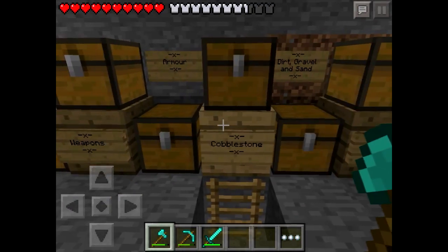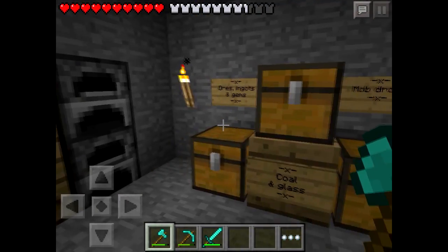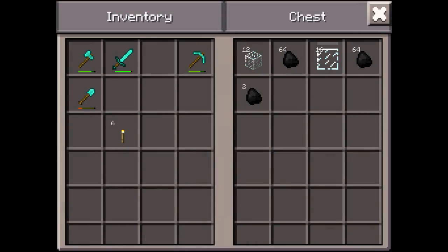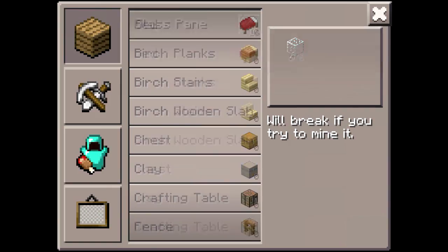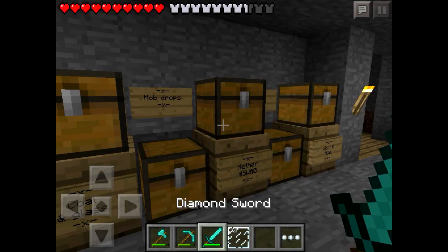Where's some glass? Glass, glass, glass. Dirt, gravel, wool. It'll probably be in this one that says coal and glass. There we go. And I'll take some of this as well. We only need about six, and we'll make another 12 or 16. Yeah, 16. And there we go - we've got a lot of glass.